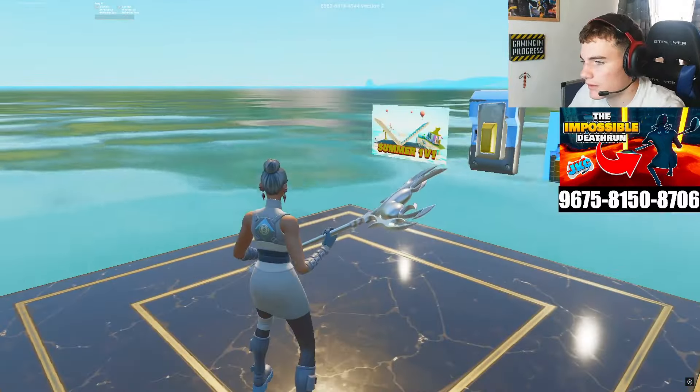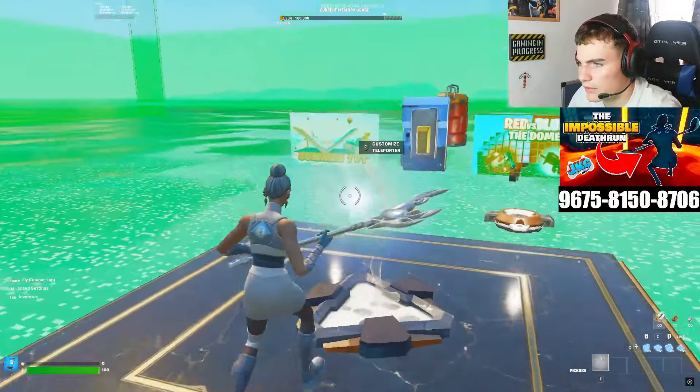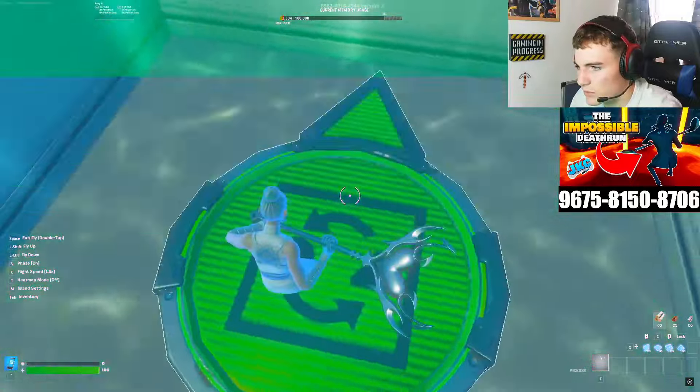If we go into the actual part of Creative where we set everything up, we can see that we have a device here called a teleporter. This is one part of the device, the teleporter, and the other part of the device will be down here, and it is the mutator device.